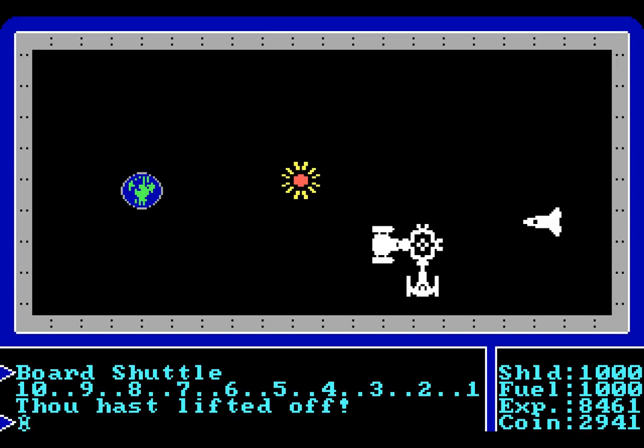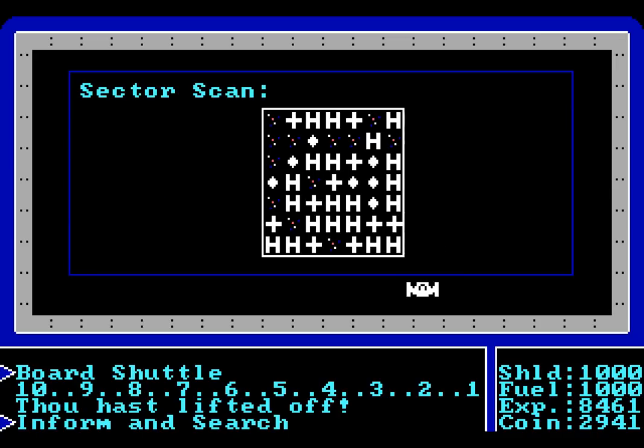Thou hast lifted off! Welcome to the space surrounding Caesarea! There are many things we can do here — for instance, we could pilot into the sun if we wanted to. Let's not and say we did. There's also a space dock there, with two fighter craft docked there already. But we don't know where anything is! We don't know where the enemies are that we need to defeat to become a space ace. The only way to figure that out is to consult the sector scan. We can see that we are in the middle — the blinking cross.